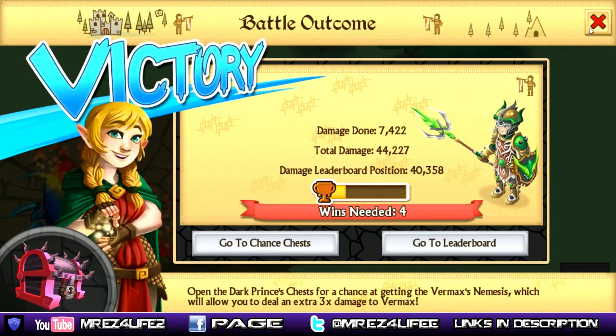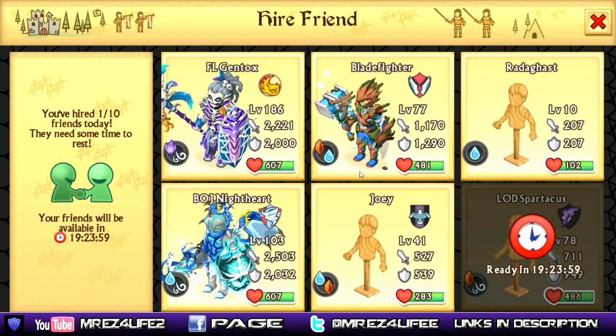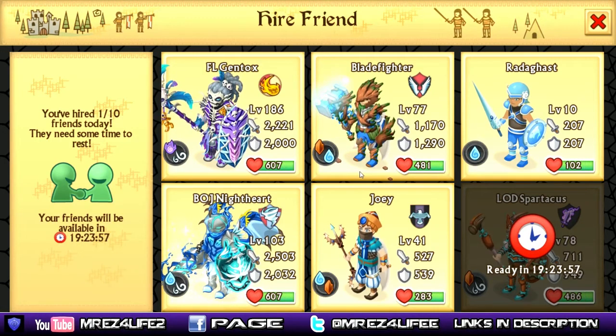We ended up also getting two potions that restored 100 HP — nice of the Vermax to drop. There's what his leggings look like: the centipede leggings, used to craft legendary air-water element armor. Looks like I need four more victories until I can get that craftable armor. Every single time you fight the epic bosses, you can go ahead and hire some friends to help you out too.